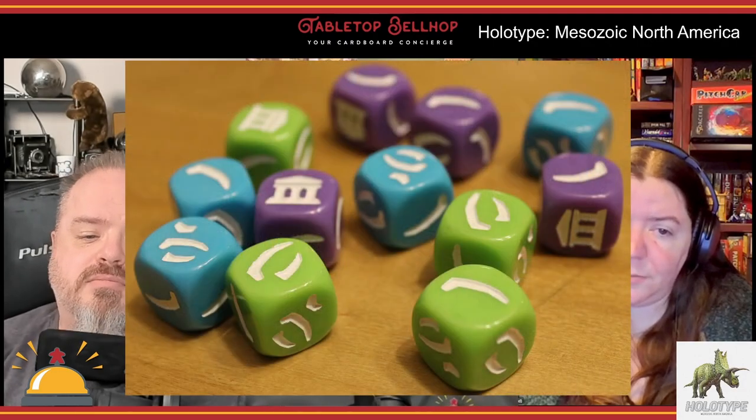Check out our Holotype unboxing video on YouTube for a look at the striking dino artwork and functional components. The artwork is great, as is the card design, board layout, and iconography. The custom fossil dice are very well made and everything uses colorblind friendly colors. While the overall look may not be as shiny and polished as some modern games, everything is very functional, and the game includes a plastic box insert.